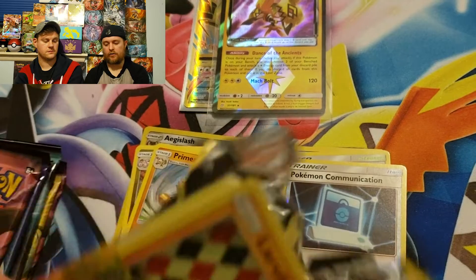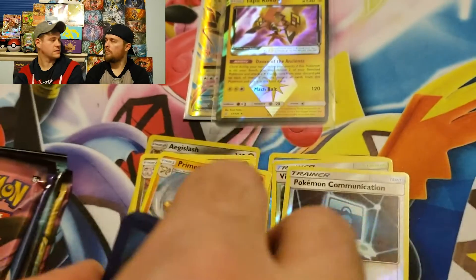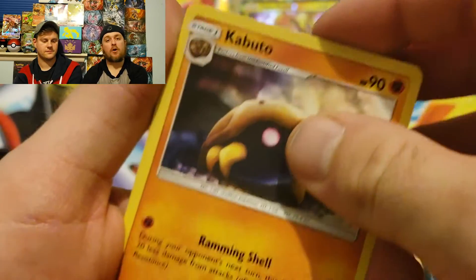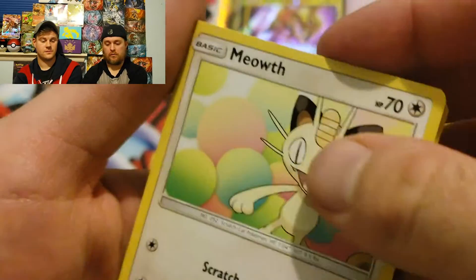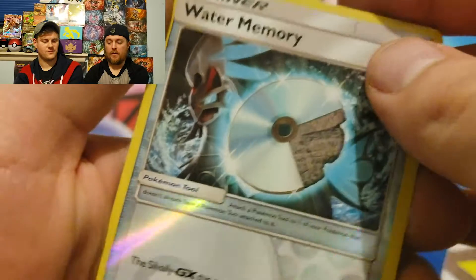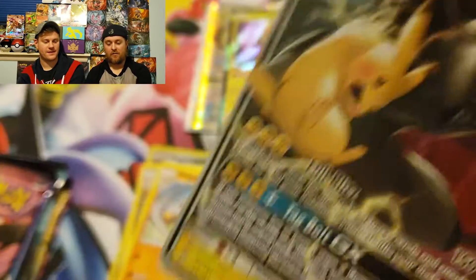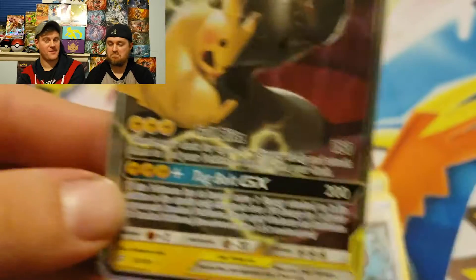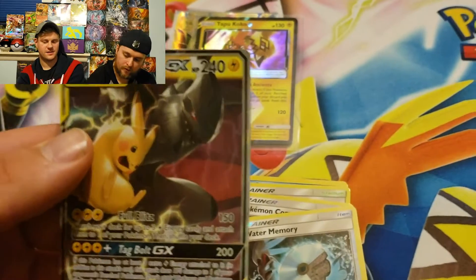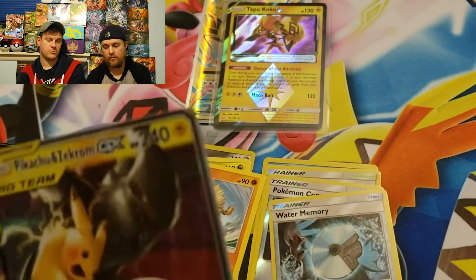Pack four — the dinosaur pack! If I get any of the Team Up cards that'd be pretty cool. These must be difficult to open because they're so brand new. If Ethan gets a Team Up card pull, what will you do for the audience? I will show my magical thumb trick. We got a Meowth clawing at the door — and Water Memory as the rare. What do you know — we got the Pikachu and Zekrom ultra rare Team Up card! That is awesome!